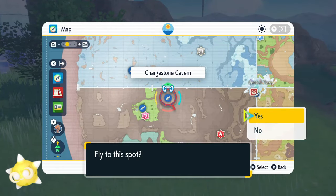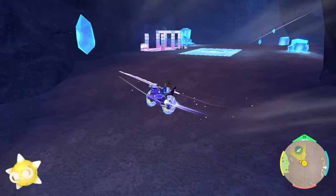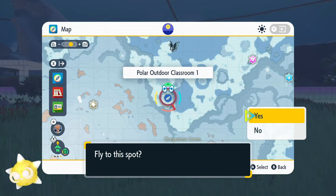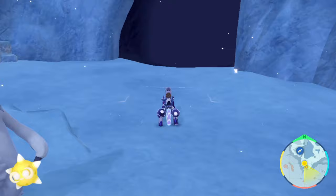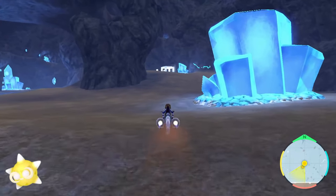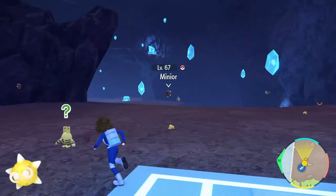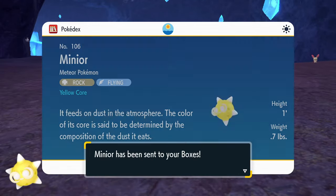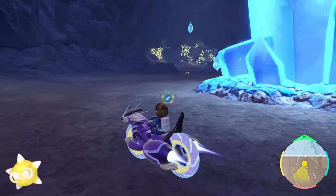Yellow core Minior are by far the easiest to find, residing throughout the Chargedstone Cavern's three levels. If you don't have access to the Chargedstone Cavern flypoint, you can reach it by navigating to Polar Outdoor Classroom 1, then walking behind the gazebo and entering the gaping hole to your left. Where exactly in the cave to shiny hunt for yellow cores is really up to personal preference — there are many large open areas on each floor that work just fine, so pick the environment you find most enjoyable and just go for it.